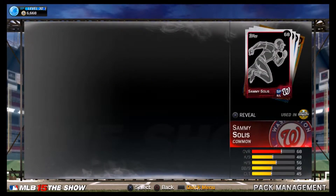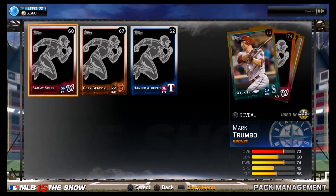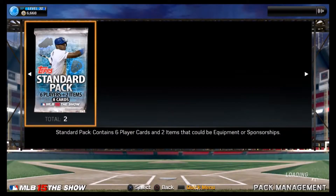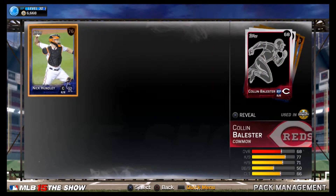Pack one: we get bronze, bronze, and bronze. We got Trumbo — great gold. That sponsorship doesn't go for anything, so that's just a great standard pack.